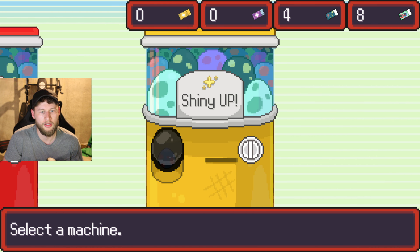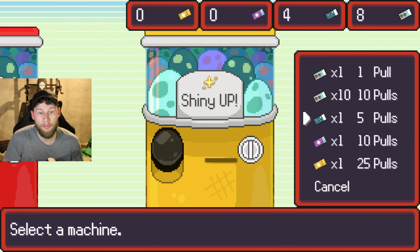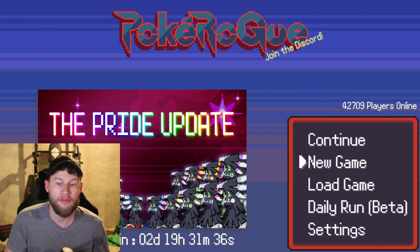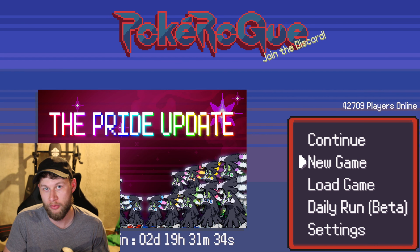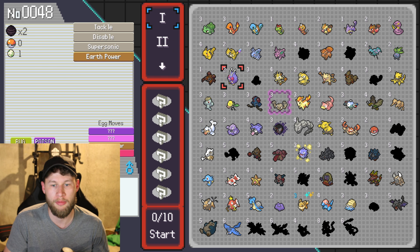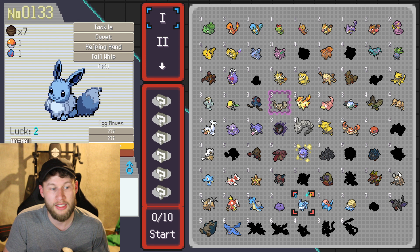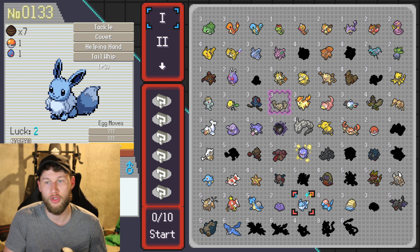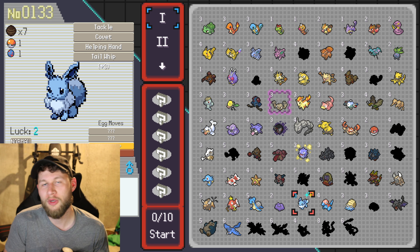We got an epic, so that's pretty cool. Because of the eggs you can pull, we've got different Pokemon now than we had before — you don't have to only catch them. For example, one of them being this Eevee; I got a couple of Eevees that were shiny, which you can see where it says 'Luck 2'. Really cool what you can do in this game.